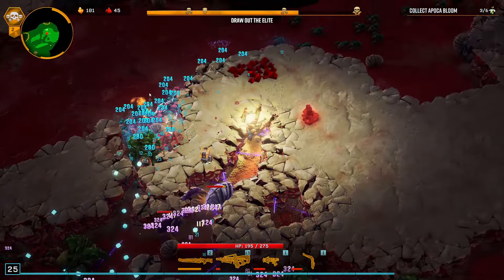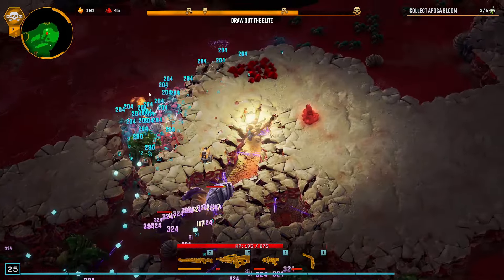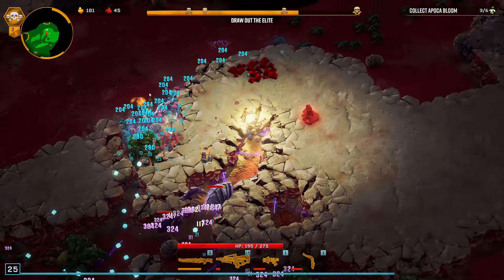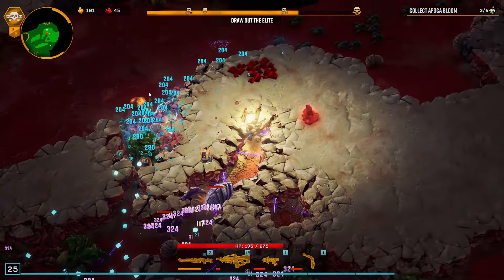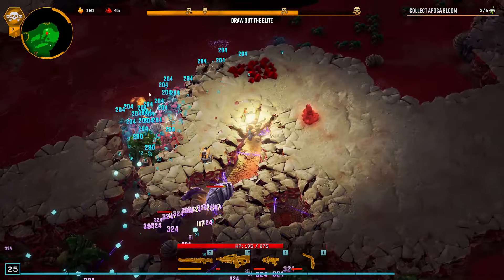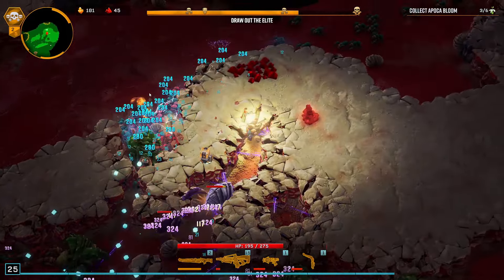Jesus, that damage is so insane. Is that six piercing? Which isn't even that much. Objective completed. I'd rather just reroll those — damage on the boomerang is the worst stat. More fire rate — why not. Swarm detected, get ready. Decent reload speed — that or gold, it's probably slightly better.